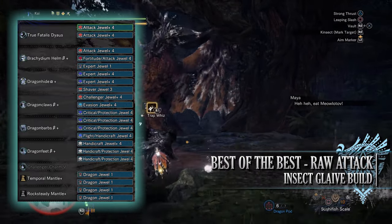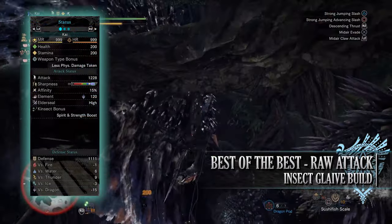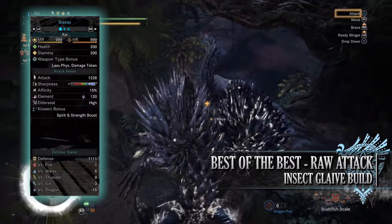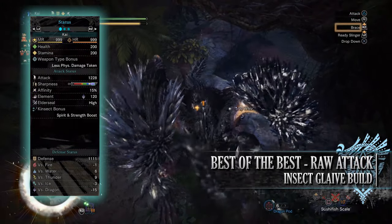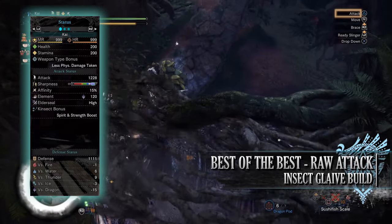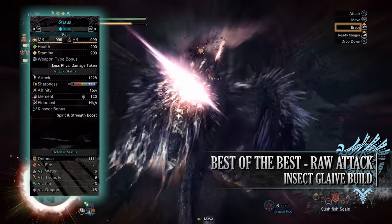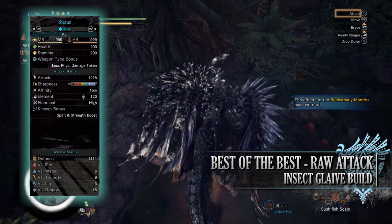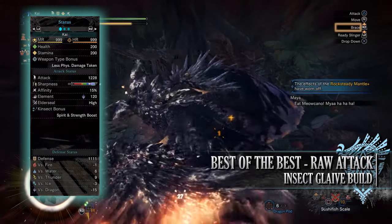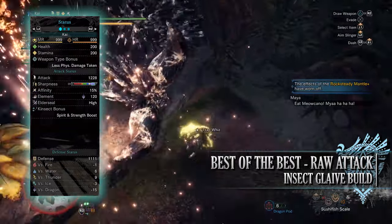For the jewels on the mantles I've gone for dragon jewels for the dragon attack skill. If you've done what I've done here, you'll have a build with 200 health and 200 stamina regardless of if you've taken consumables or not. You'll have a raw attack of 1228 with maxed out purple sharpness. You'll have 15% base affinity, which can be 85% when you take into account both weakness exploit and the buff from agitator. You'll have a dragon rating of 120 with high elder seal and spirit and strength boost kinset bonuses, and a very strong defense of 1111 that is strong against water and thunder.